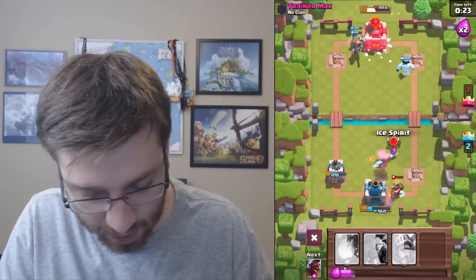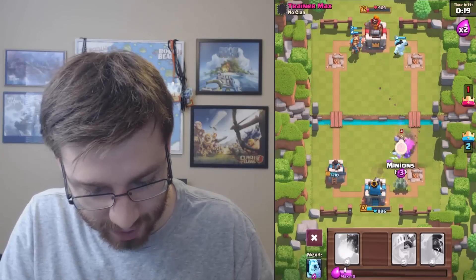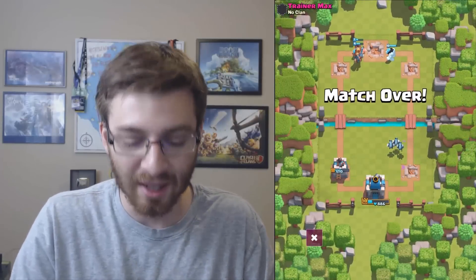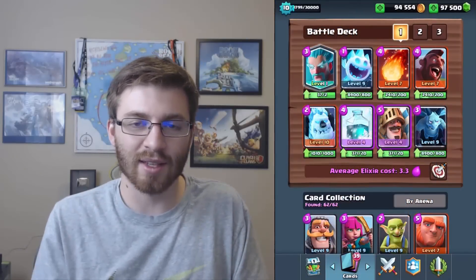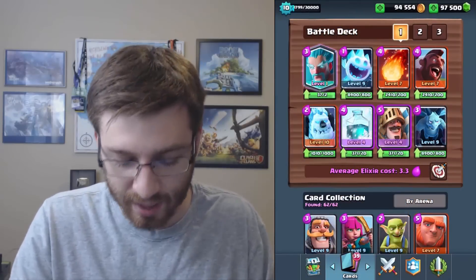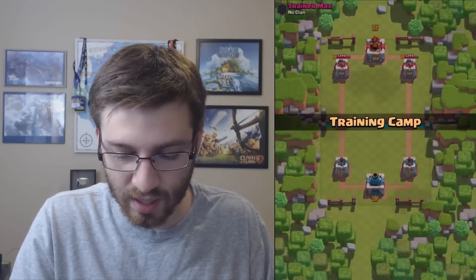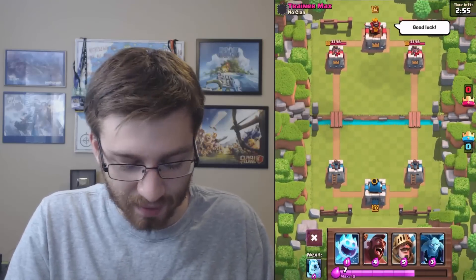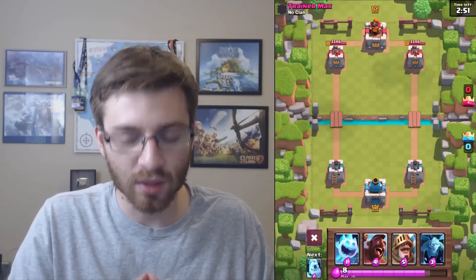We have a really big push. He did use Arrows but we've got the Freeze — as long as we don't lose here we should be okay. I'm going to drop my Ice Wizard just to take the damage, same with the Ice Spirit. Come on, Prince! We actually won here — the push we wanted with the Ice Golem in the front, taking the damage, riding to the tower and slowing it. I'm excited for that victory! Yes it's a trainer, but he's got max level cards — it's hard.